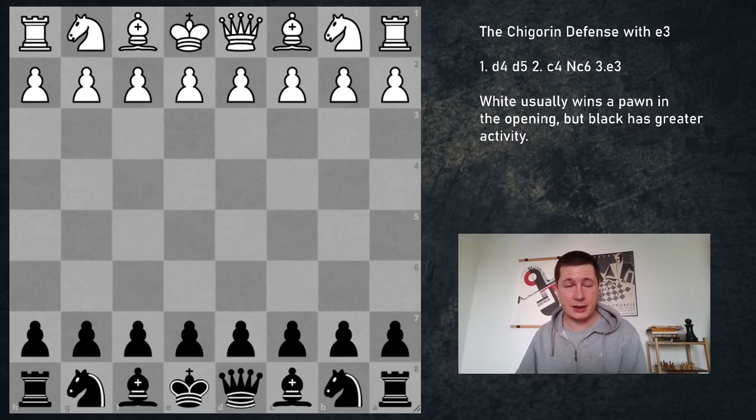Hi everyone, Stjepan here. In today's video I'm going to continue the Chigorin series with the move pawn to e3, which is the rarest of the four normal moves against the Chigorin and it shouldn't give white much, but still if black doesn't know what he's doing he could end up a pawn down in a difficult position, so it's important to know the theory. So let's get into the opening.